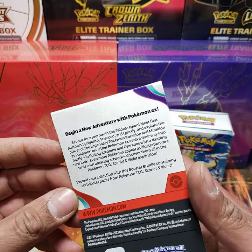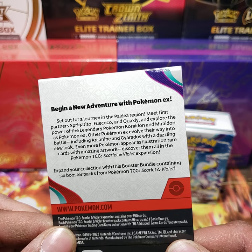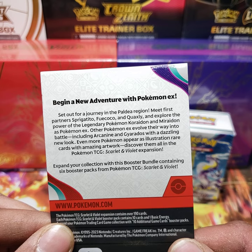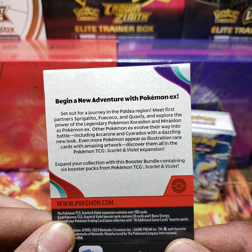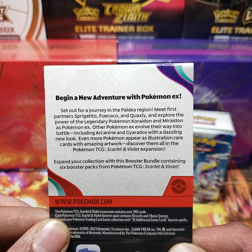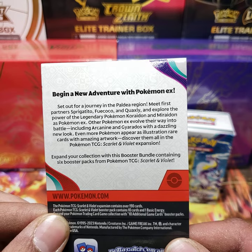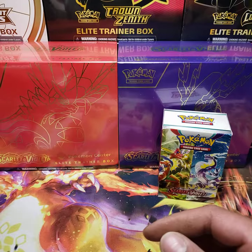Begin a new adventure with Pokemon EX. Set off for a journey in the Paldea region. Meet first partners Sprigatito, Fuecoco, and Quaxly. Explore the power of the legendary Pokemon Koraidon and Miraidon as Pokemon EX. Other Pokemon EX evolve their way into battle, including Arcanine and Gyarados with a dazzling new look. Even more Pokemon appear as illustration rare cards with amazing artwork. Discover them all in the Pokemon TCG Scarlet and Violet expansion — six booster packs included.